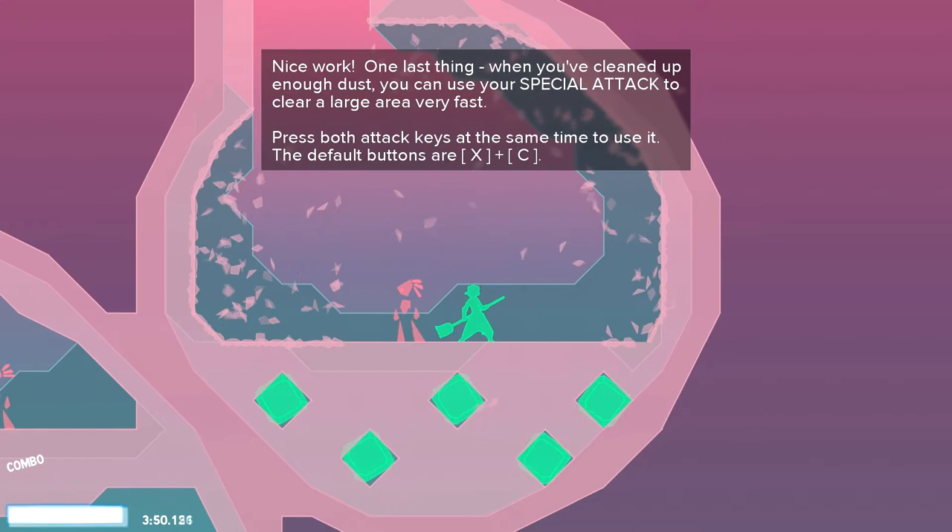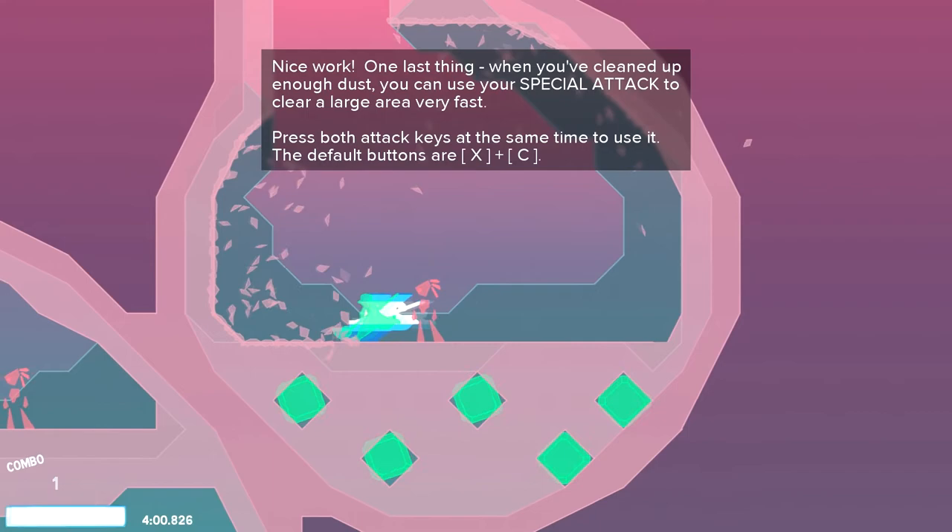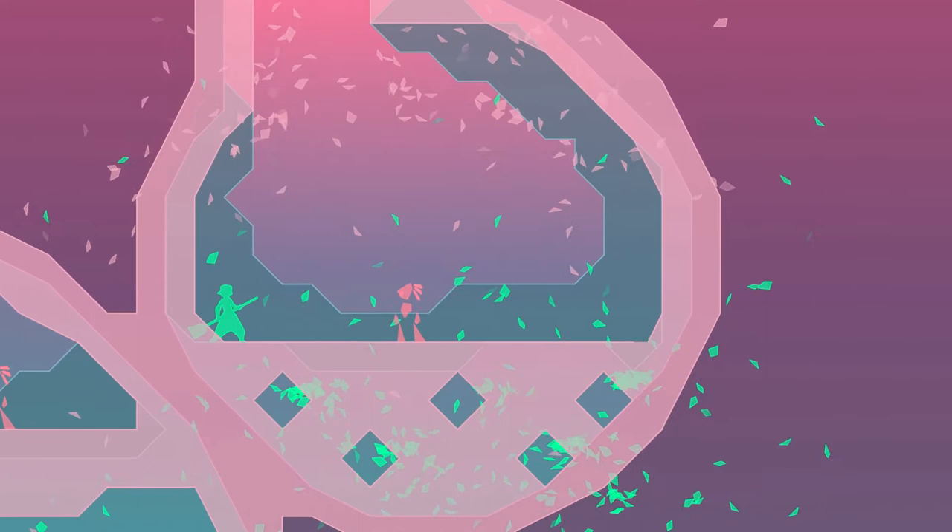Let's figure this out. Special attack — default buttons. Whoa, holy crap, that was kind of intense. Look at that. That guy looks happy — gave me a thumbs up. Someone's completed this in 40 seconds.